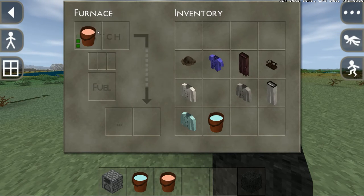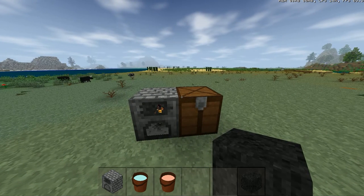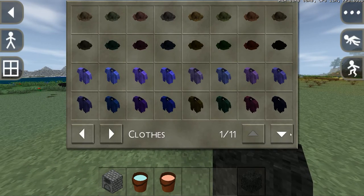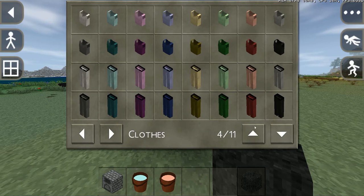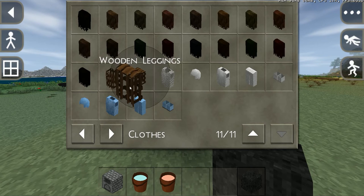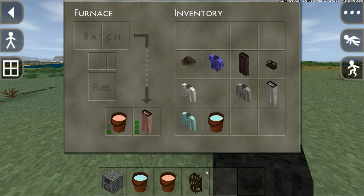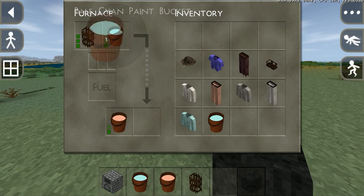If we just put these trousers, or pants, in with the fuel source, then we should get some salmon pants. Going into the inventory you can see all these different clothing items — these you can dye, but obviously they'll mix now. And there you go — there's our salmon dyed pants.